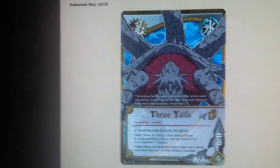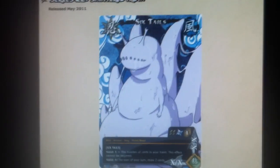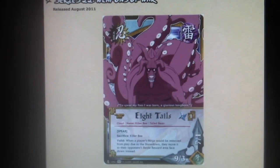No turn 6s. Turn 7: 3 Tails — 1 of him. 6 Tails — 1 of him. And 8 Tails — 1 of him. Awesome.